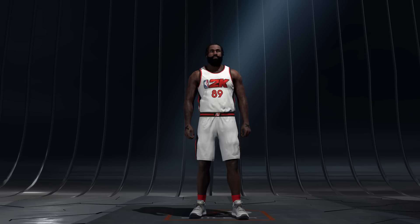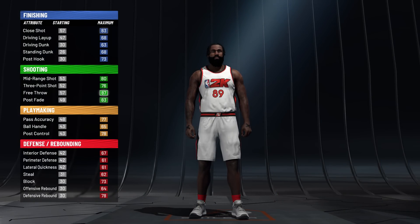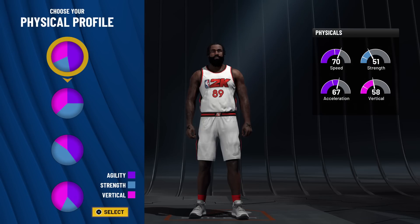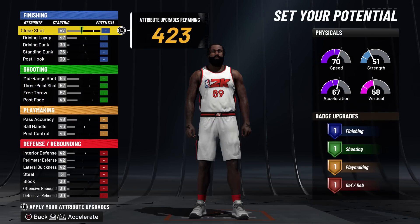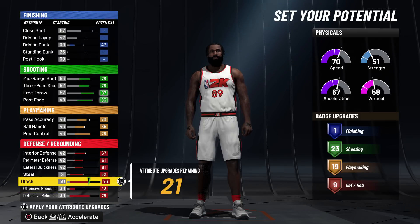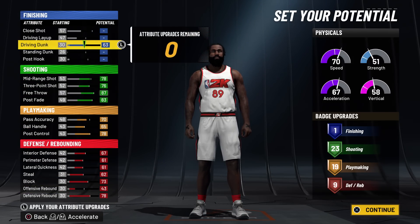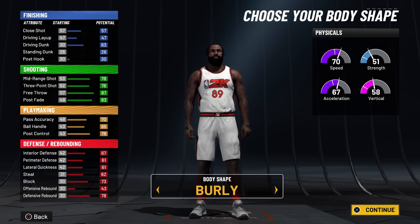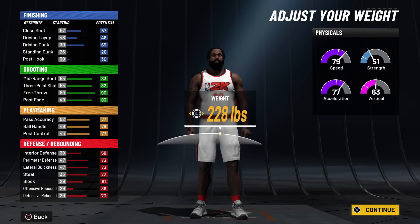So this is exactly what you want to do: make them a power forward, make them a split chart, put the speed on them, and then follow exactly what I have right here. Pause it if you need to. You want the body type 'burly' and height at 6'7".